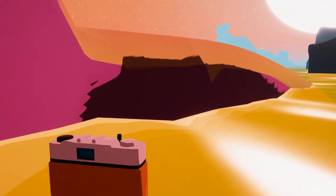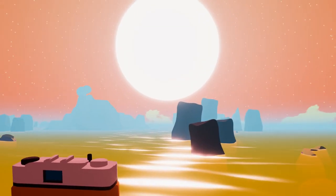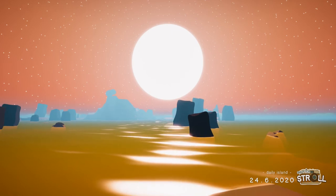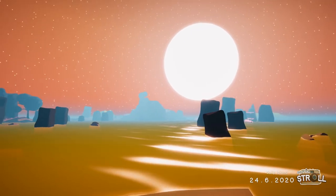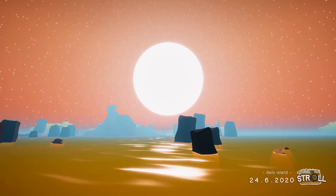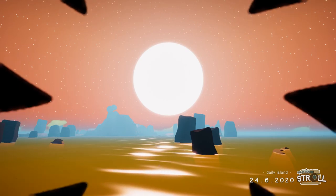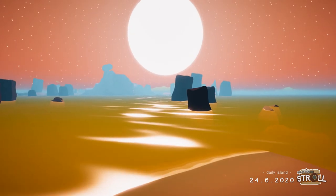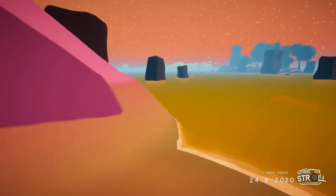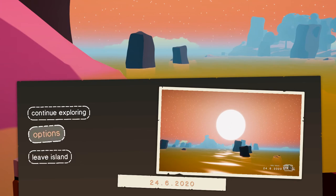Let's snap a photo of those rocks with the big old sun near them and then we'll load up a new island. That's quite nice — I'll try and get a nice angle. Take, take, take. Charlotte, you're going to clog up your computer with those pictures. Oh, I can only keep one — I think it saves them all to your computer though. Leave the island. Goodbye.